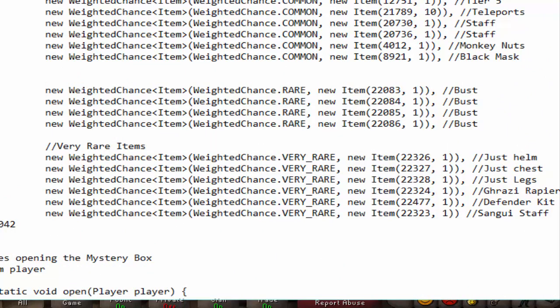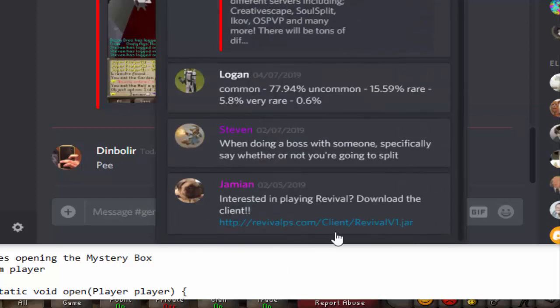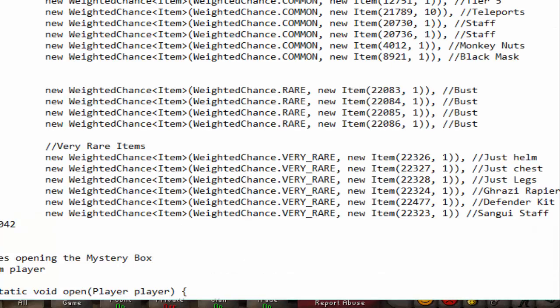You have those busts, which are rare, and then you have the elite items which are considered very rare. If you go to the art and click pins at the top, you will have a couple of random ones right here. This is the chance percentage for the rewards, and this applies to most things considered boxes. It's technically a box.